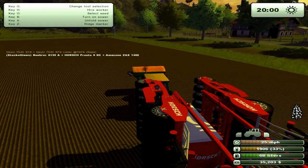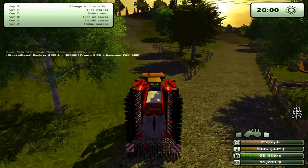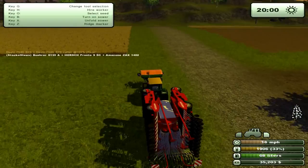I can't believe I haven't done this before. I'll show you on this field up here. The inspector mod is pretty cool because it tells you what attachments you've got connected to the tractor, or what tractor you're in - it tells you all the information you need to know. Setting this thing up is fairly easy.